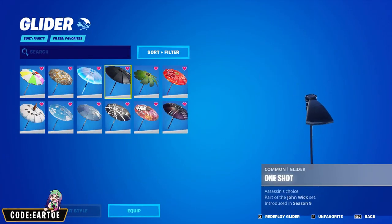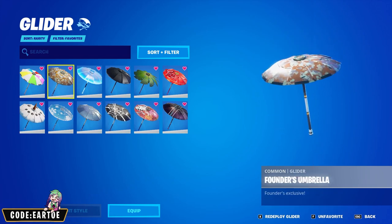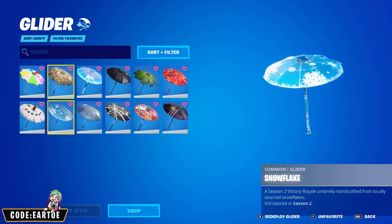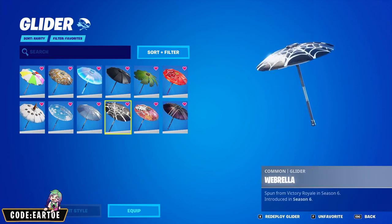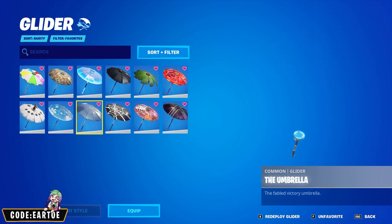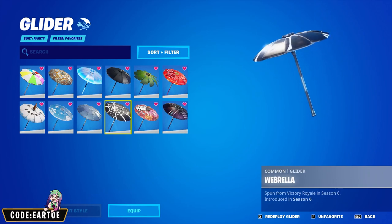In today's video we are going to make combos for every single umbrella from Chapter 1. Throughout the entirety of Chapter 1 we were able to earn a total of 12 umbrellas, one for each season except Season 1. We also got a couple of bonuses like the Founder's Umbrella if you bought Save the World and the original umbrella that came with the game. I decided to challenge myself and make combos for every single one of them.